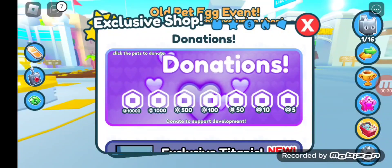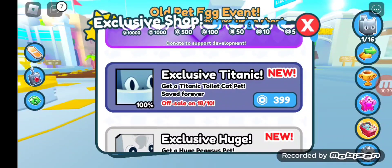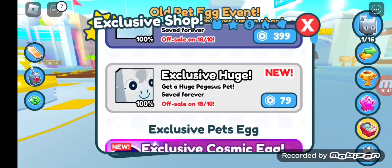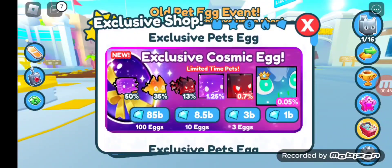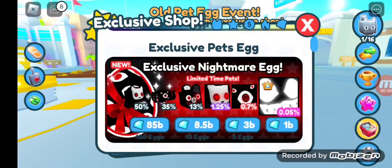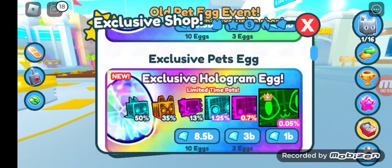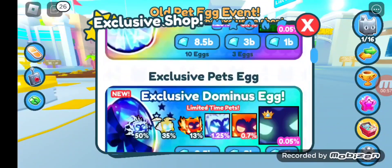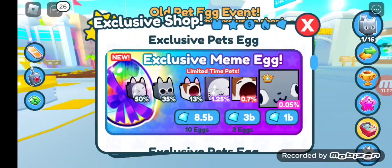So, it has all the exclusive pets' eggs in the exclusive shop. We got donations: exclusive Titanic, which means a Titanic toilet cat; exclusive huge, which means it's a huge Pegasus; exclusive cosmic egg; exclusive action egg; exclusive nightmare egg; exclusive jelly egg; exclusive crystal egg; exclusive hologram egg; exclusive dominus egg; X-10 Easter gift.